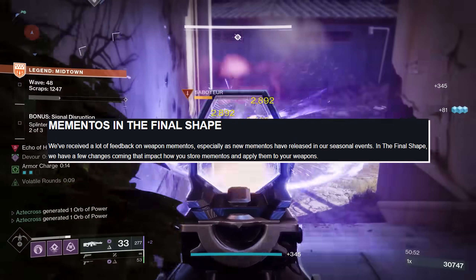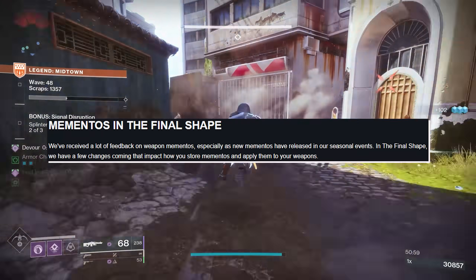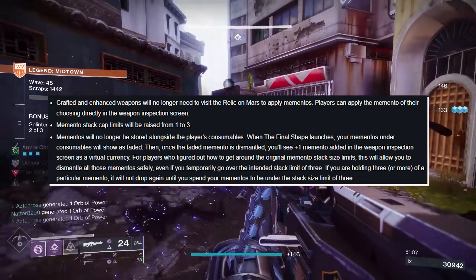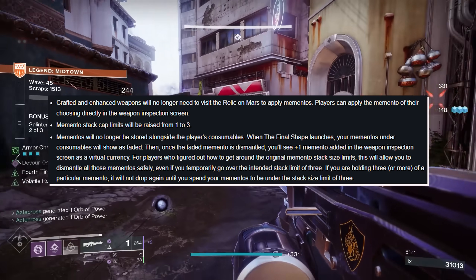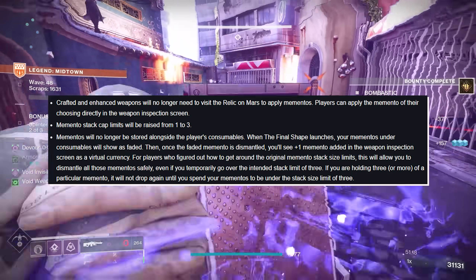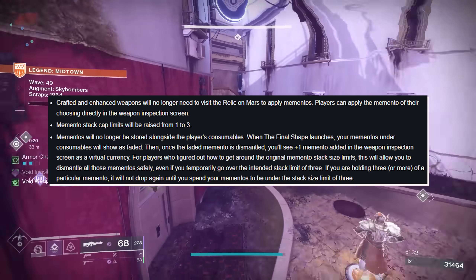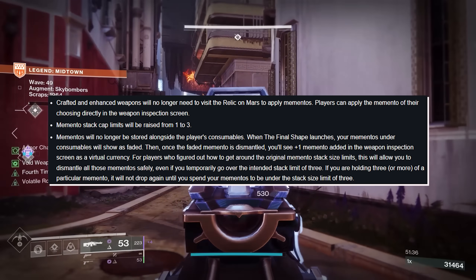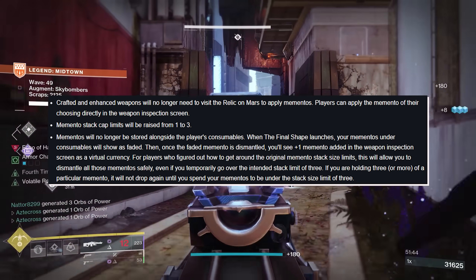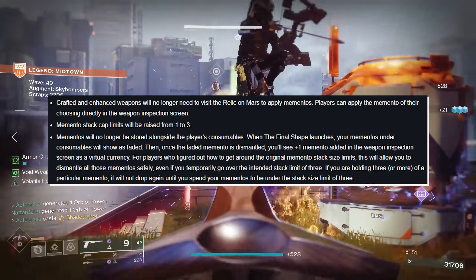Mementos in The Final Shape: Bungie received a lot of feedback on weapon mementos, especially as new mementos have released in seasonal events. In The Final Shape, crafted and enhanced weapons will no longer need to visit the Relic on Mars to apply mementos — players can apply the memento of their choosing directly in the weapon inspection screen, essentially like a shader. Mementos' stack cap limits will be raised from 1 to 3. Mementos will no longer be stored alongside the player's consumables. When The Final Shape launches, your mementos under consumables will show as faded. Once the faded memento is dismantled, you'll see plus-1 memento added in the weapon inspection screen as a virtual currency. For players who figured out how to get around the original stack size limits, this will allow you to dismantle all those mementos safely, even if you temporarily go over the intended stack limit of 3.